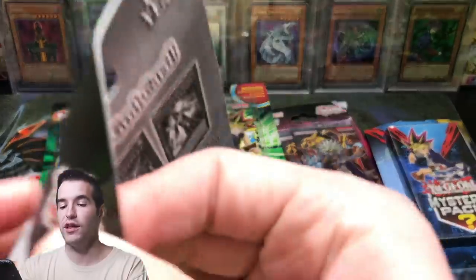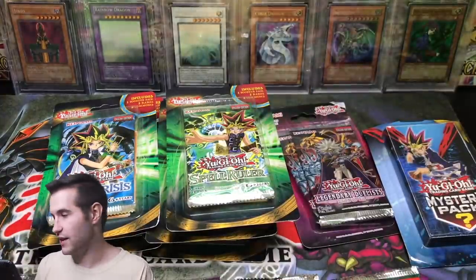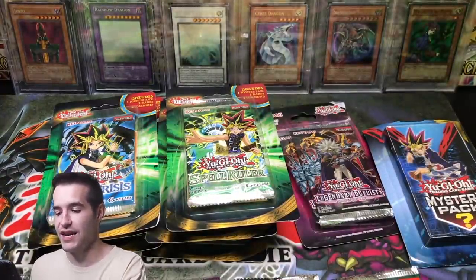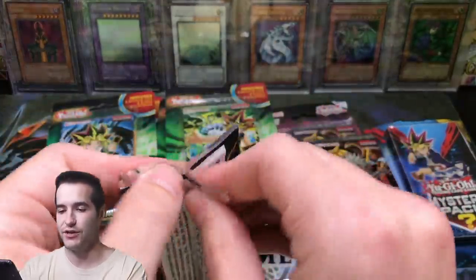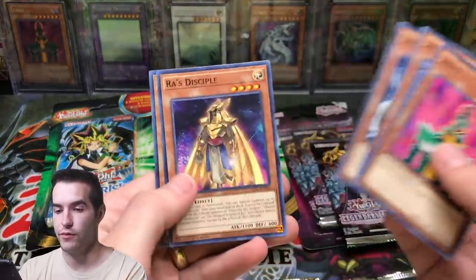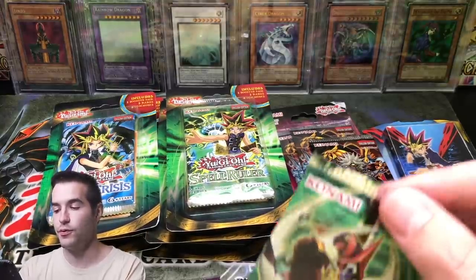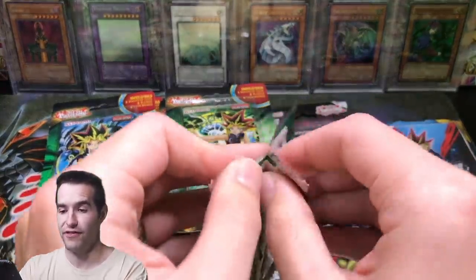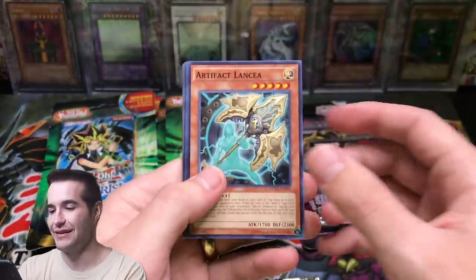We've got to get some Legendary Duelist Rage of Raw. I would love to pull the Ghost here so I don't have to open the case — maybe get lucky and it be at least near Mint. Can we not get a destroyed surface? Jinzo Holding Arms, Raw's Disciple. I opened a case with my friend and we actually pulled the Ghost, but there was a chunk out of the foil — it was not good.